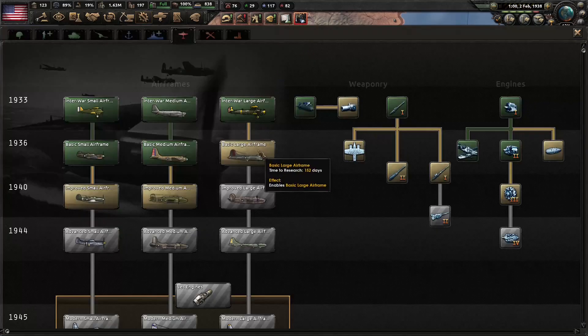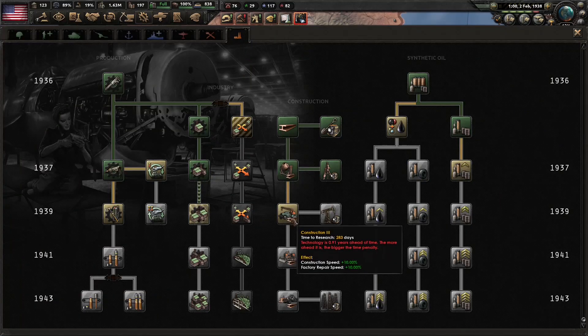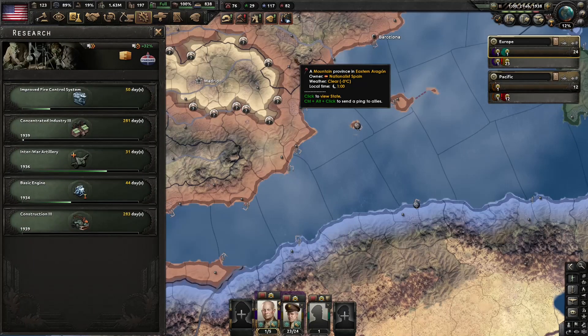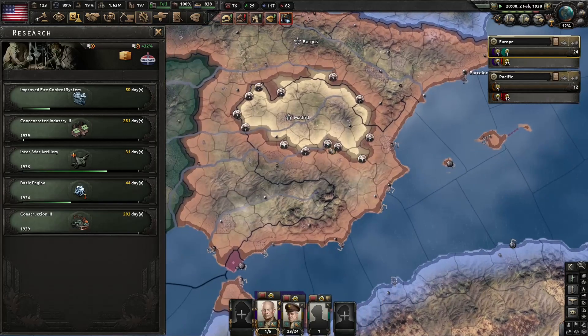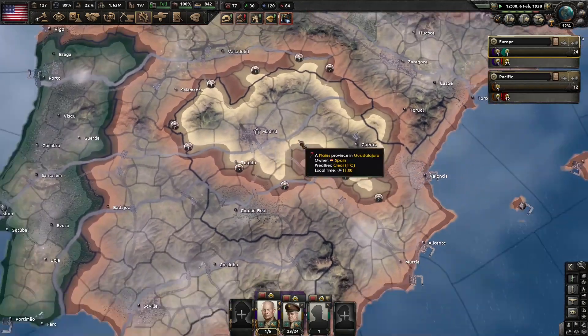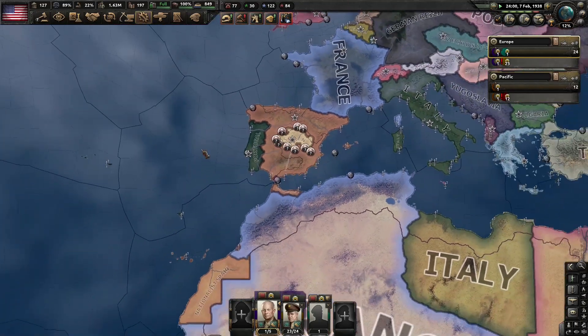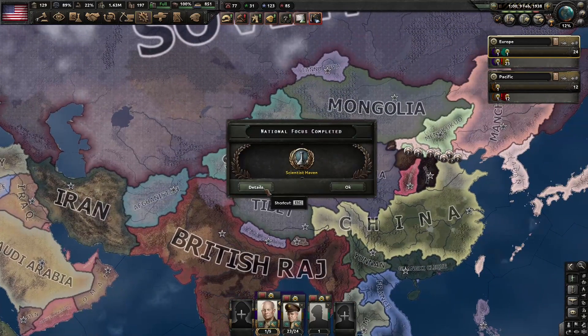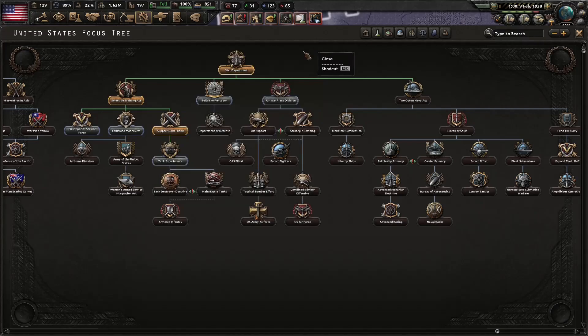We got that plane. Let's get our construction here. Madrid is completely surrounded now — that's not good for them. Let's see how the Chinese are doing real quick. Yeah, we got our next research slot. That's great.